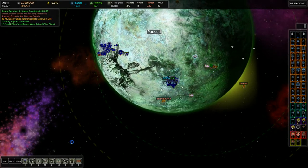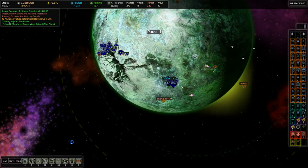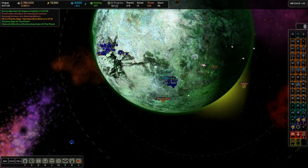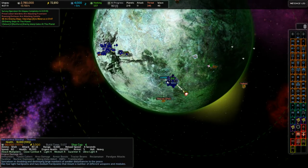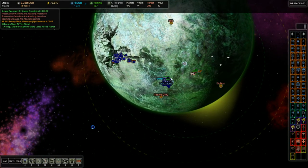Hello everybody, welcome back to AI War Fleet Command. Time to finally get this Fallen Spire campaign continuing. And what we've got going on here is not exactly subtle. I've got my survey ship into Utapau - that's where we've got to investigate our next anomaly or whatever.